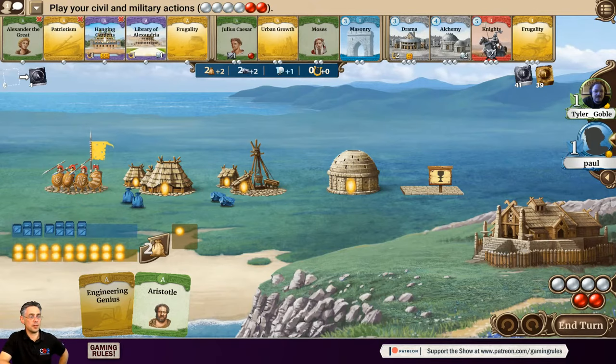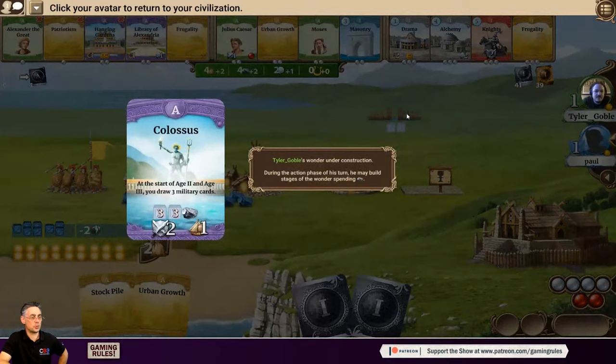As soon as Tyler finishes building the Colossus, it's going to give him two military strength. Military strength is really important in this game — that early boost on military strength is worrying. Turn two and Paul is already worried.